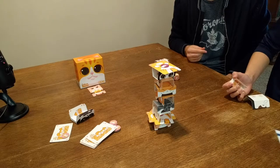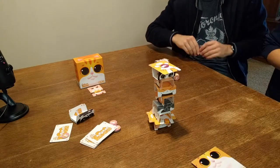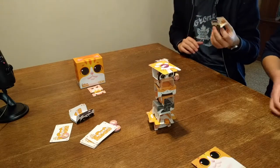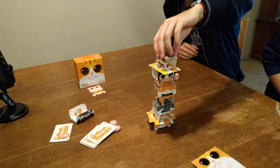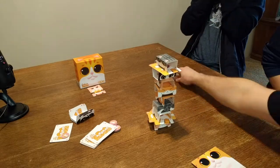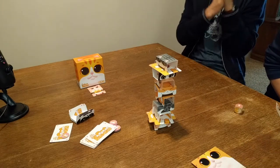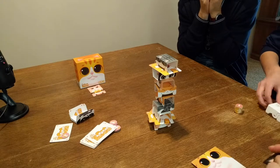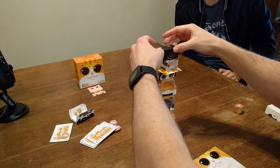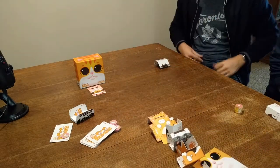Make Taylor do it. Taylor is assigned and warned this is the most dangerous moment — this is when it's going to fall. The tension is extreme. You can't even breathe near it. Taylor's hand is visibly shaking. And there it goes — cat tower! The tower collapses.